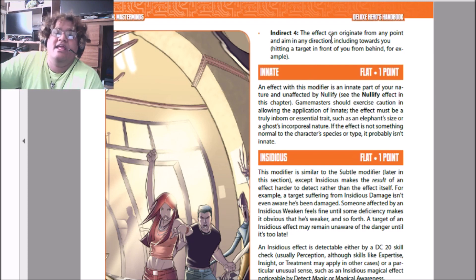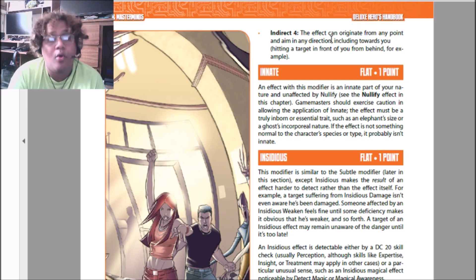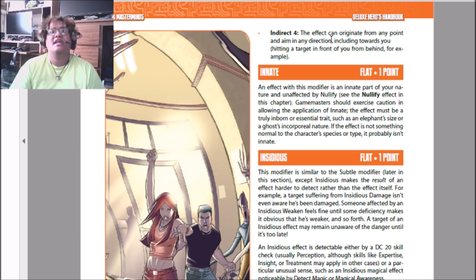Innate is a flat 1 point modifier. It's an effect that is just a part of your character — it can't be turned off by nullify powers. For giant robots, for example, I'll give them Growth to represent them being bigger, and give it Innate and Permanent, which means the growth is not something that gets turned off — it's just stock. Permanent means it's always on and no one can take it away with powers. And generally if something's Innate and you lose it for whatever reason, you should get a hero point.